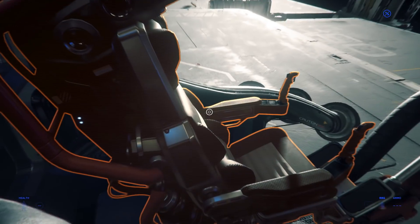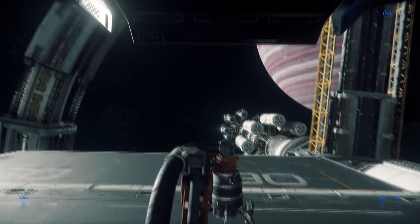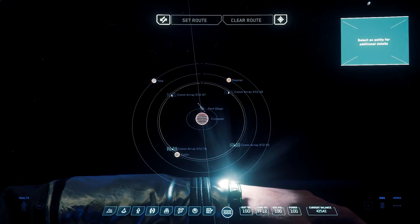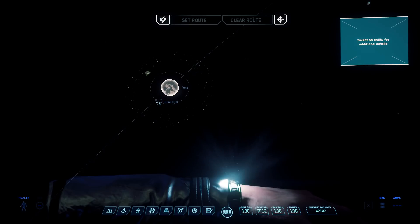If you want to go somewhere, you have to use the map. In this case, we want to go to Yela, because this system has an asteroid field around it.